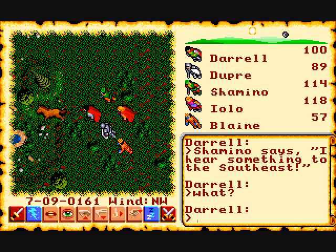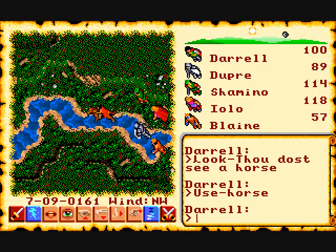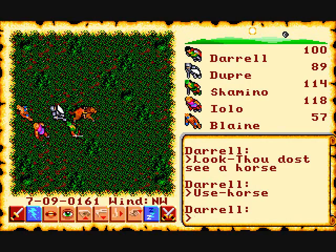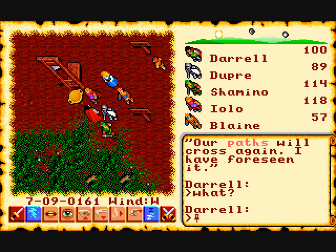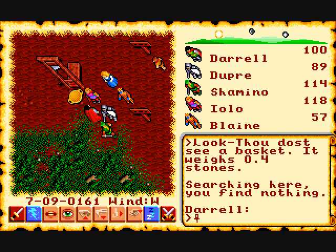Another mode of transportation is by horse. Here we're going to ride a wild horse — tamed him pretty quickly. There are a lot of funny things in the game, like a guillotine with a basket right at the bottom. That's pretty charming.